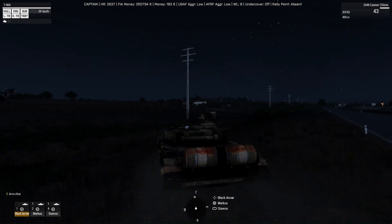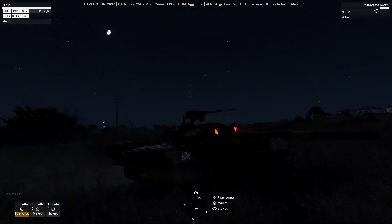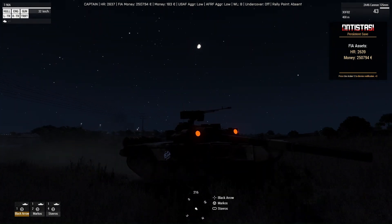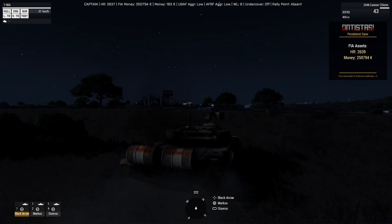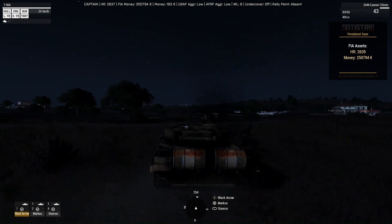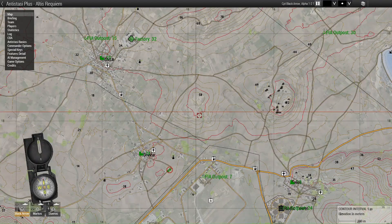As you can see I am driving a Russian T-90 tank that we have captured from the Russians. You have three resources to worry about with the Antistasi game mode: the money that you get, the people you recruit when liberating places, and also the equipment that you either buy or take off of the enemies.